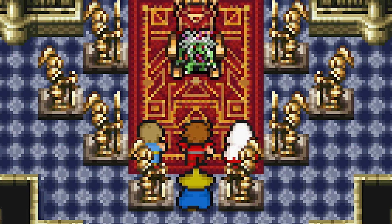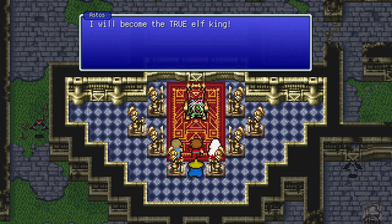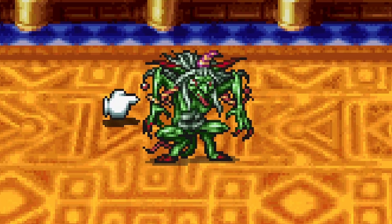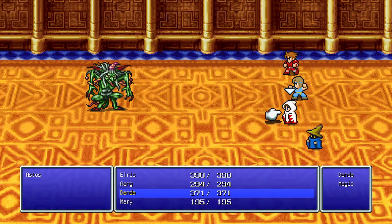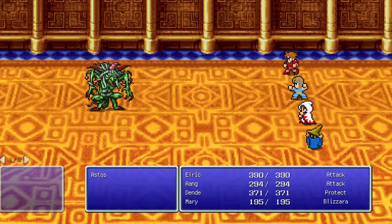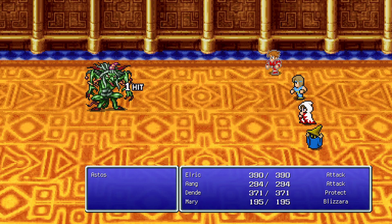Astos reveals himself in his true form — he looks disgusting, like a goblin. He says with the Crown I brought and the Crystal Eye he already possesses, he will become the true elf king. It's the first true boss battle. He looks hideous. I start attacking while figuring out a strategy, and I use Protect on the mages. I cast Blizzara hoping it does some damage.